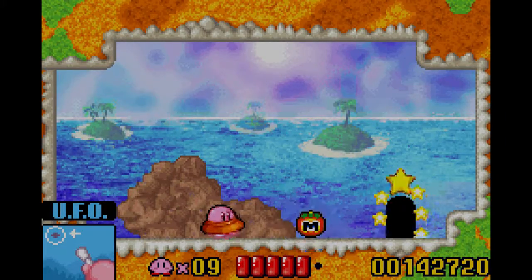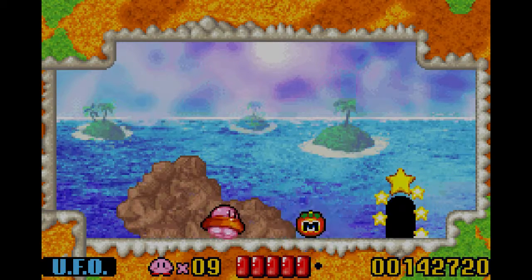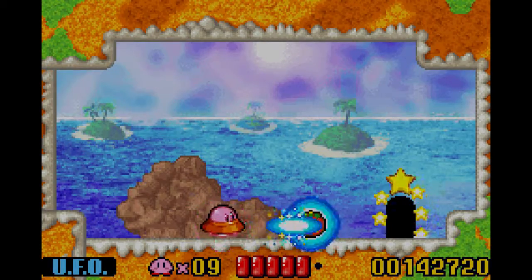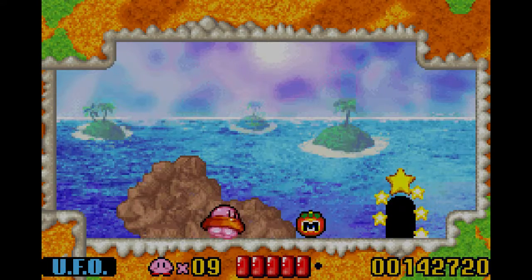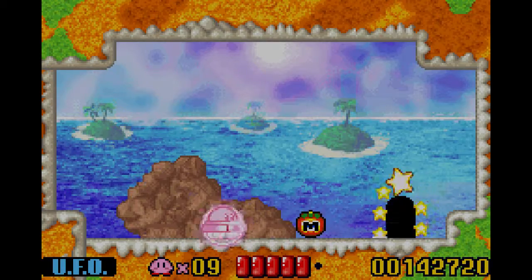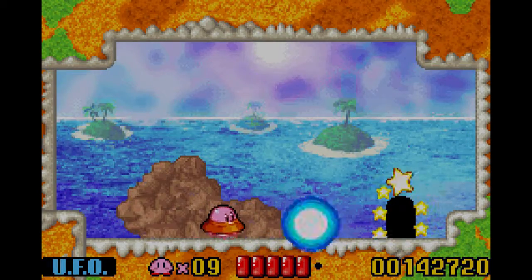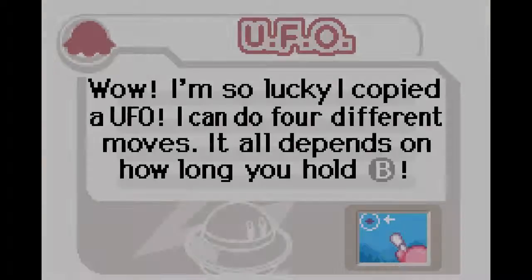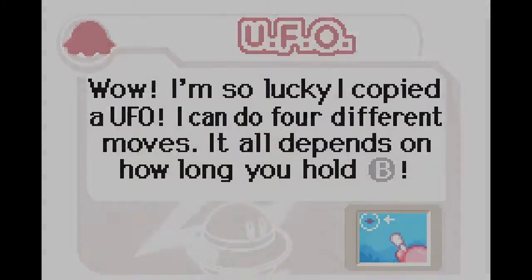I just sucked up a UFO and became UFO Kirby. This is what it does. You can also charge it up slightly to do that, charge it up two times as much to do that, and charge it up three times as much to do that. So it's pretty useful. Here's a Minimato — let's read the description. UFO! I'm so lucky. I copied a UFO. I can do four different moves; it all depends on how long I hold B.